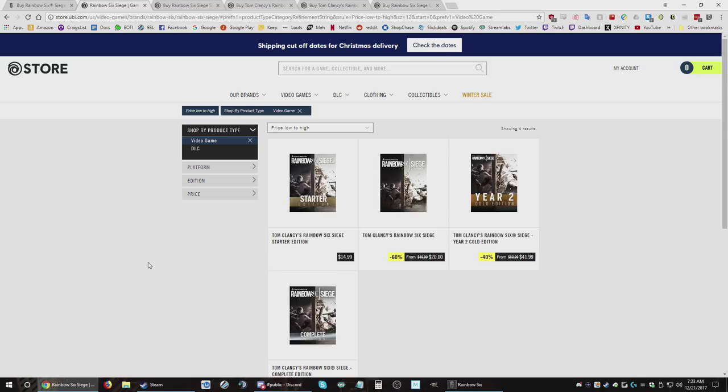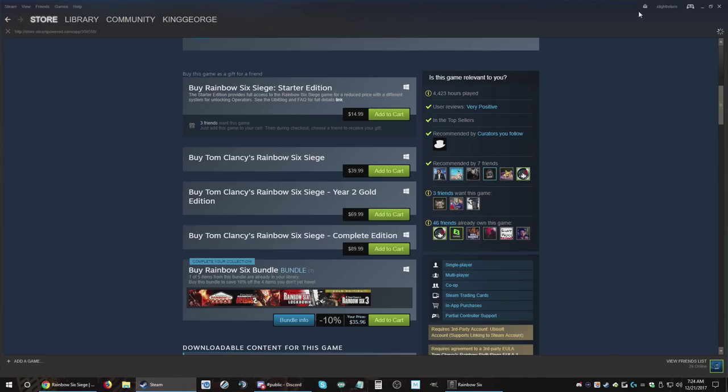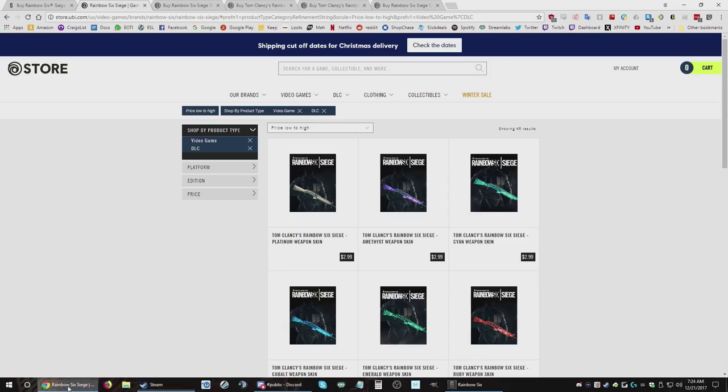So what are the benefits of buying on Steam? If you buy it on Steam, you could use Steam wallet funds to buy stuff. Say you want to buy a premium cosmetic like the platinum weapon skin — if you have funds from selling skins in CS, Dota, PUBG, or any game, you can use that Steam wallet to buy it. Or you can go on the Ubisoft store. You can do either one with the Steam copy. Whereas with the Uplay copy, you have to go to the Uplay store only and can't use Steam wallet funds.